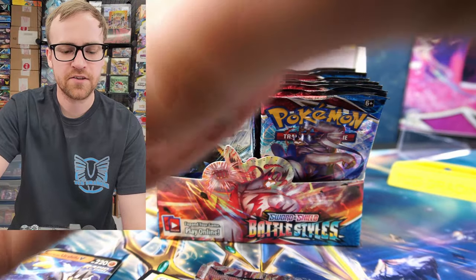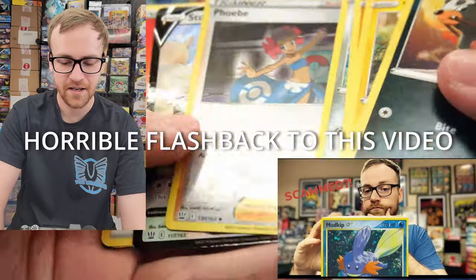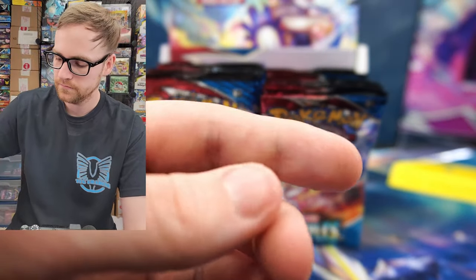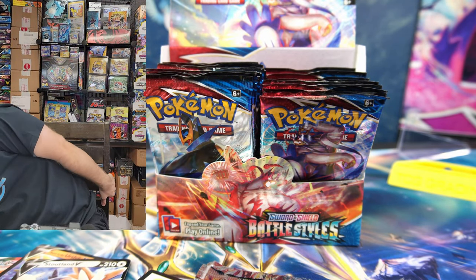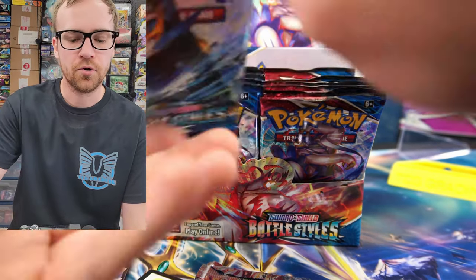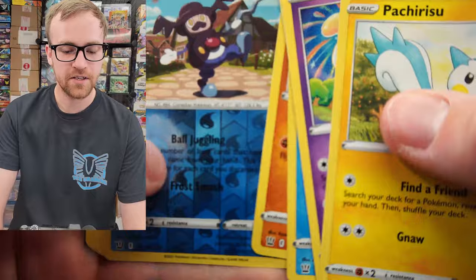Battle Styles is one of the smaller sets from the Sword and Shield era — it does have 203 cards including all the Secret Rares, which is one of the smaller sets. Really nice Stoutland V there, and there's a Phoebe card. It is a little bit easier to pull things from Battle Styles than some of the others, especially like Chilling Reign and Fusion Strike, which were some of the biggest sets of all time. Galarian Slowbro there, and a code card for you guys.